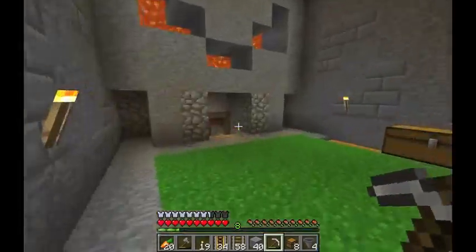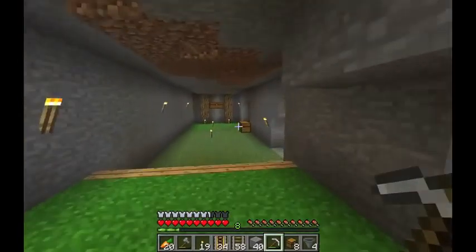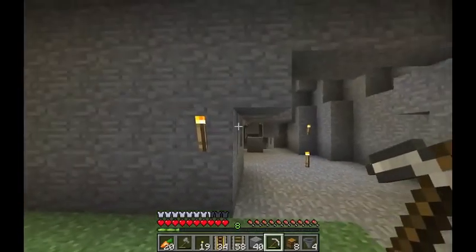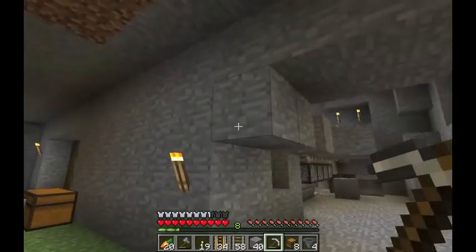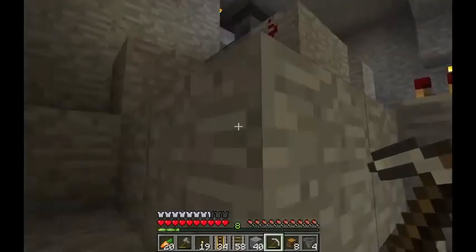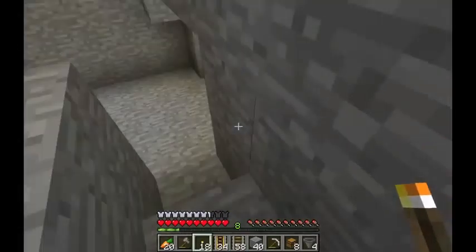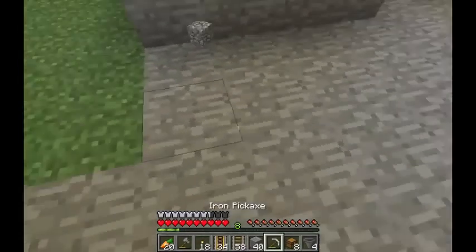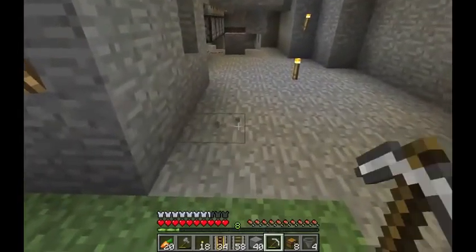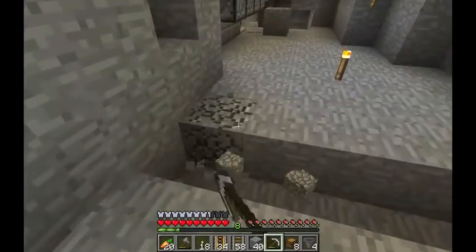Let's go check it out. We shall see what we shall see. And then we'll put up the cart and we'll be all good. One, two, three, four. Perfect. Sort of. I'm going to dig it down a little bit more though, just because I want it to be a little bit smaller than what we have over there. So we're going to dig out this floor. There we go. This is going to work very well.